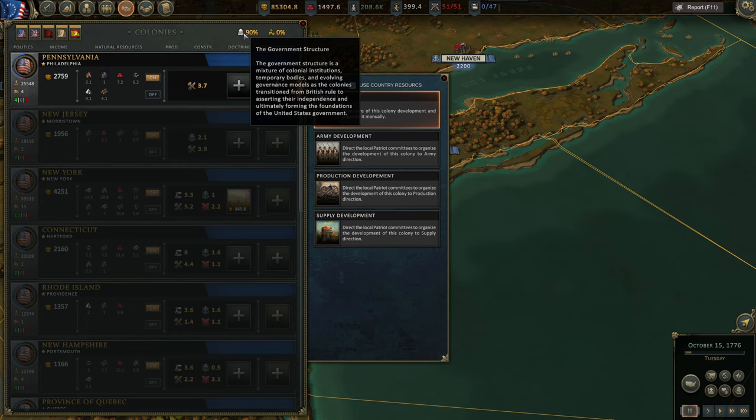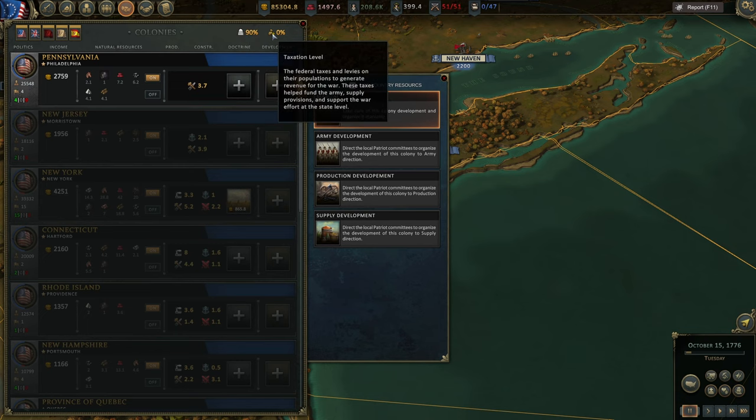Here we can see government structure and taxation level. Currently there is no option to change taxation level, but we'll see in future patches this will be available.